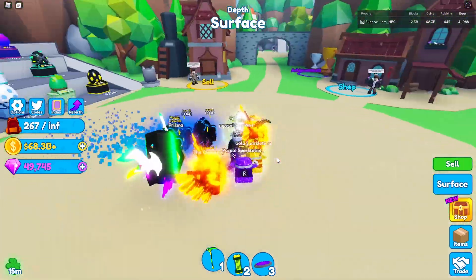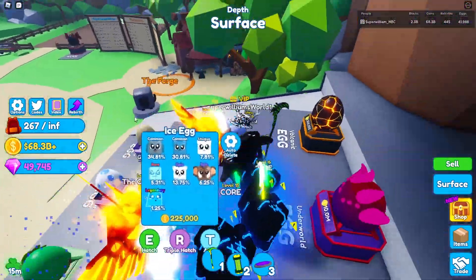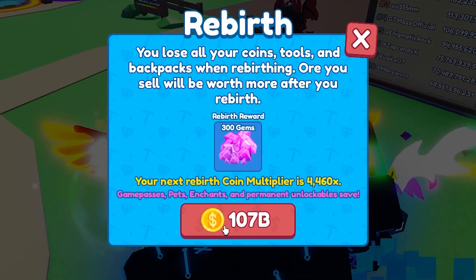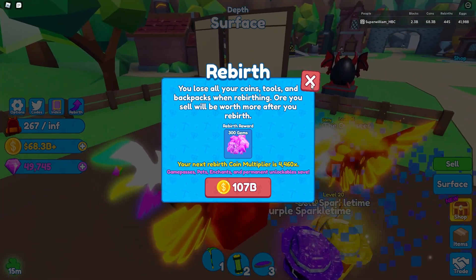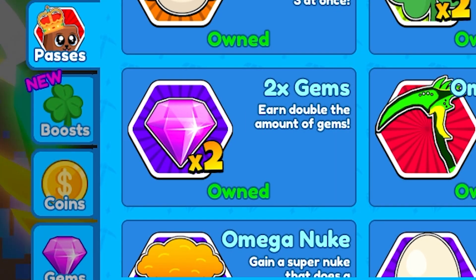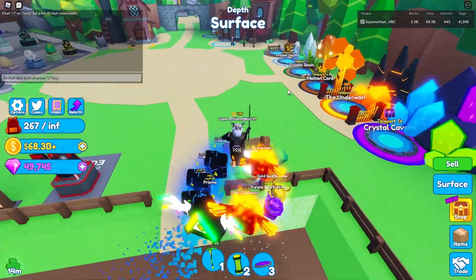The first way to get gems quickly — and this is probably the most obvious way — is getting rebirths. You can rebirth every so often; the amount of coins changes every single time. You get 300 gems per rebirth with the 2x gem game pass, so if you buy that it'll give you 300 gems per rebirth, but usually it's 150, so that's pretty slow.